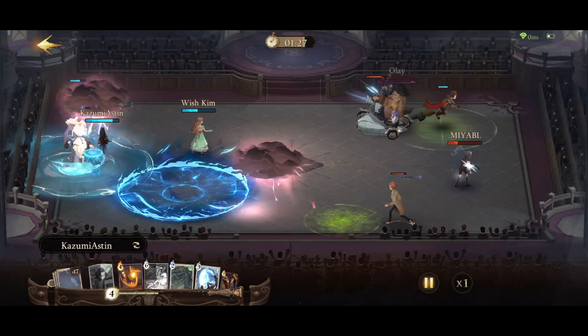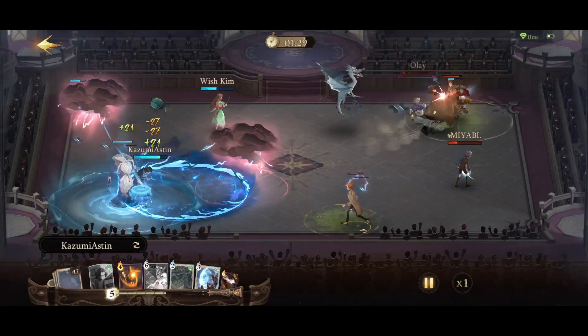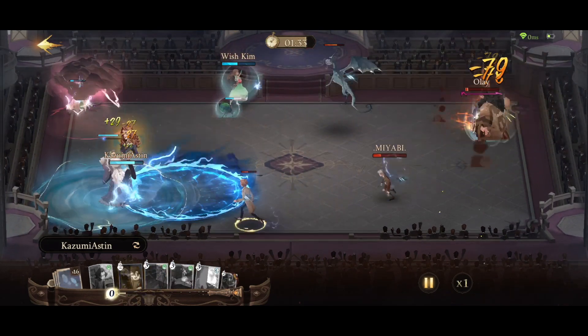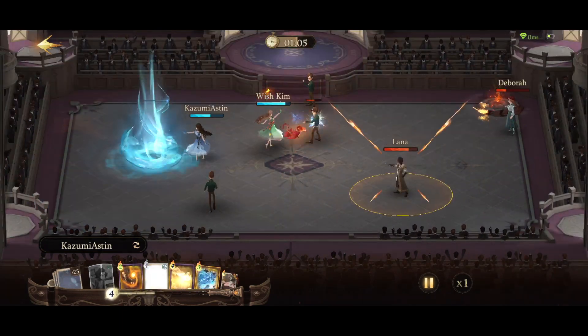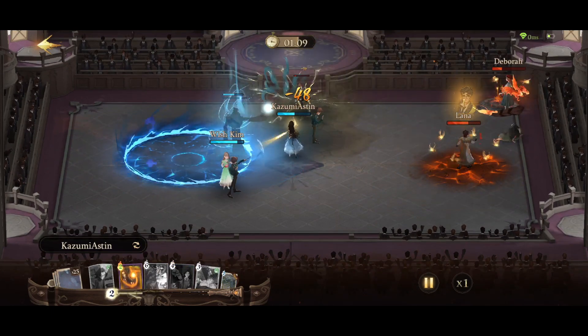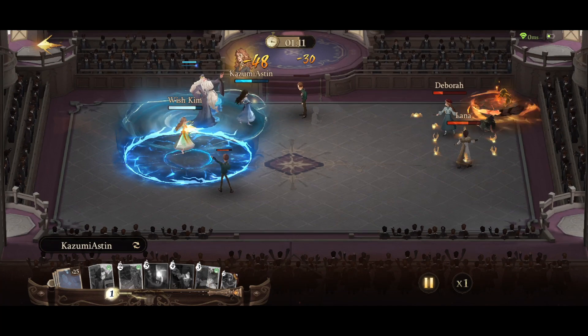In my opinion, the Dumbledore companion is a great card to use during best partners since it affects friendly players as well. Regardless of the echo you use it with, Dumbledore is a great addition to a witch or wizard's options in HPMA.